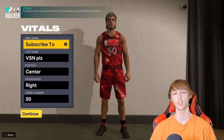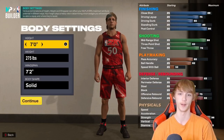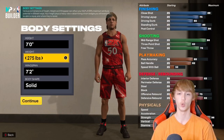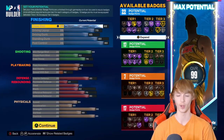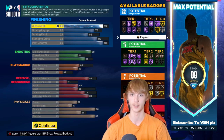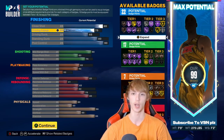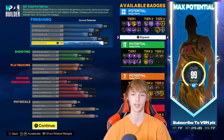Next up, we have Bryant Reeves, also known as Big Country. He's going to be a center, number 50. He is 7 foot, 275 pounds, and 7'2" wingspan. He's got 89 close shot, 75 driving layup, 65 driving dunk, 80 standing dunk with 90 post control. Shooting: 88 mid-range, 62 three-point shot, 76 free throw, along with 65 pass accuracy.